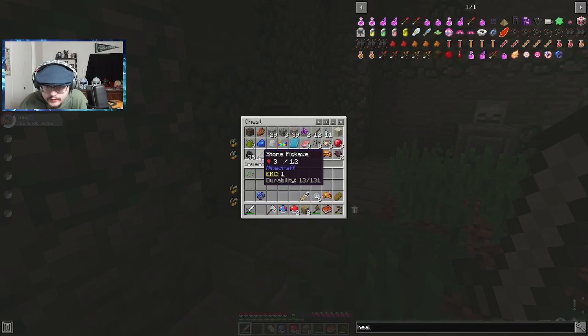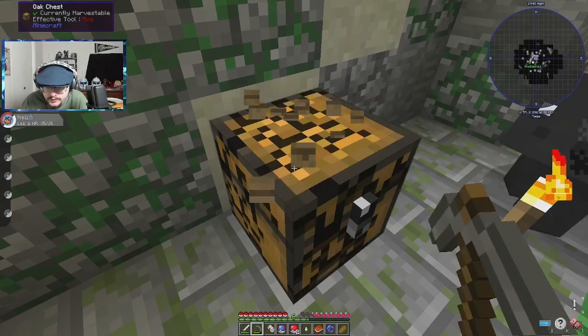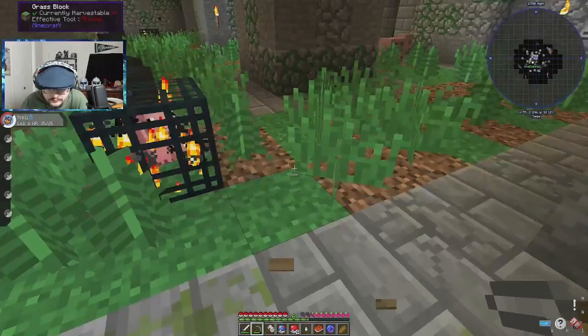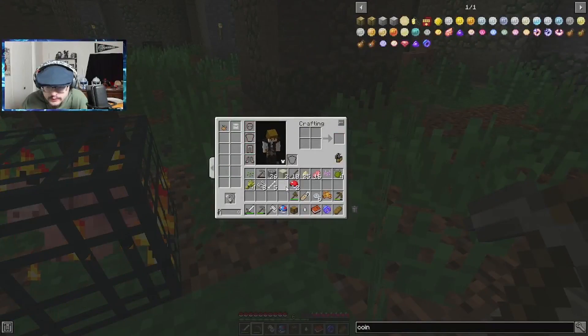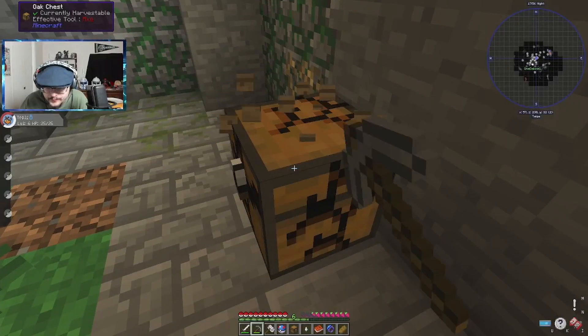We're just going to cut this out, turn it into a little storage and bed area and whatever else we need. Can you place chests next to each other, or is that not yet? No. That's very lame. So that'll just go there.